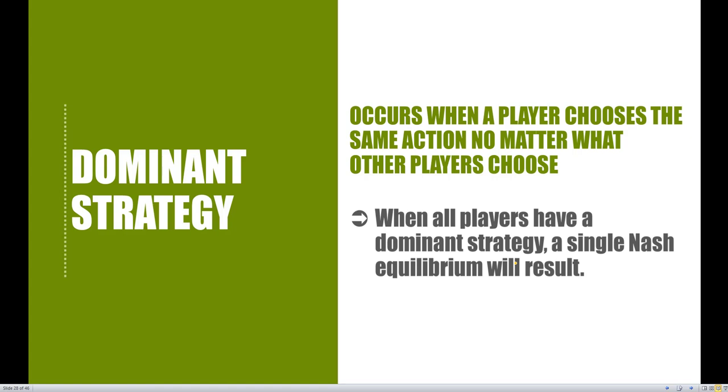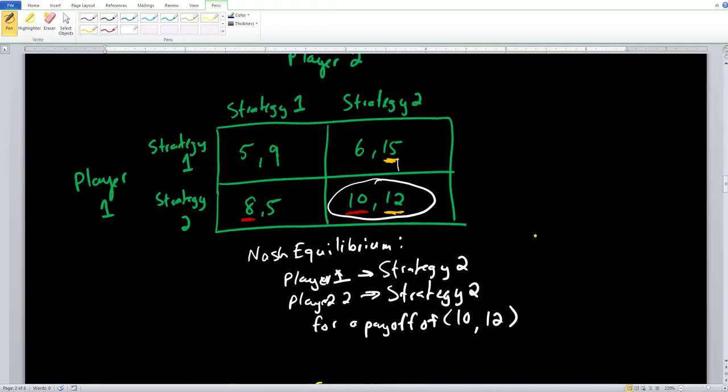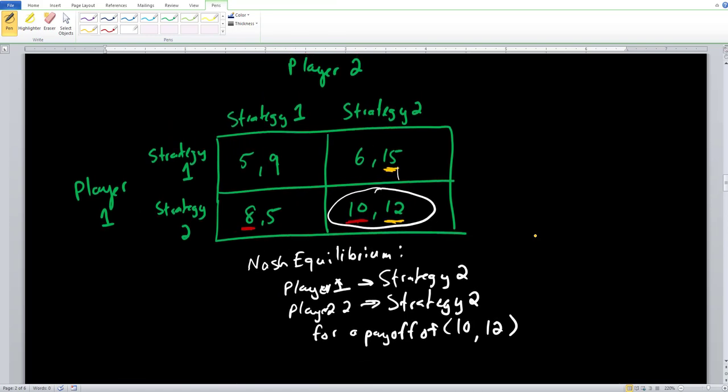You choose the same strategy no matter what. The benefit of every single player having a dominant strategy is that a single Nash equilibrium will always result. If player one and player two both have a dominant strategy, one Nash equilibrium is guaranteed. We can see this with the previous example where player one always had the dominant strategy of choosing strategy two, and player two also had the dominant strategy of playing strategy two.